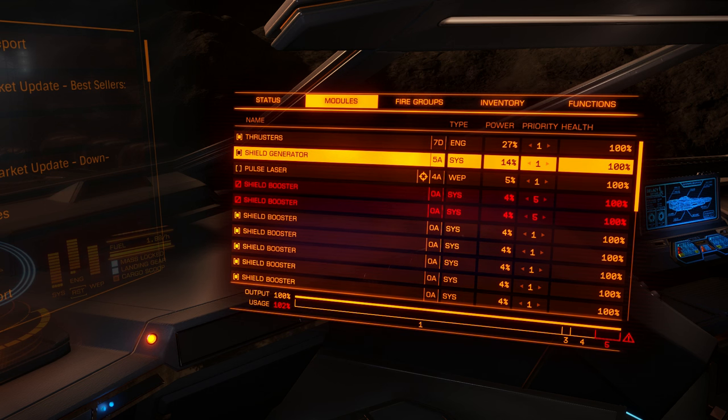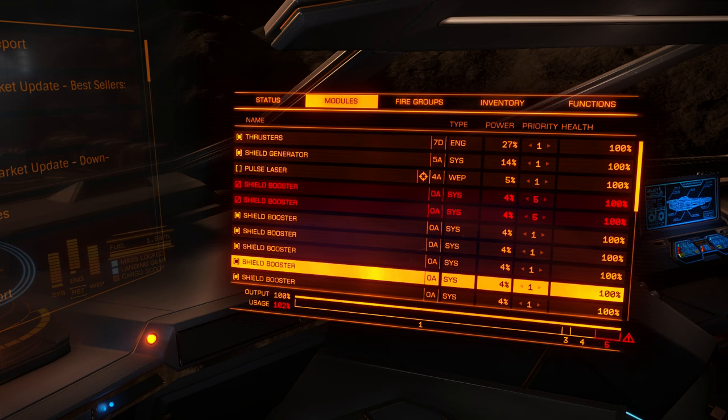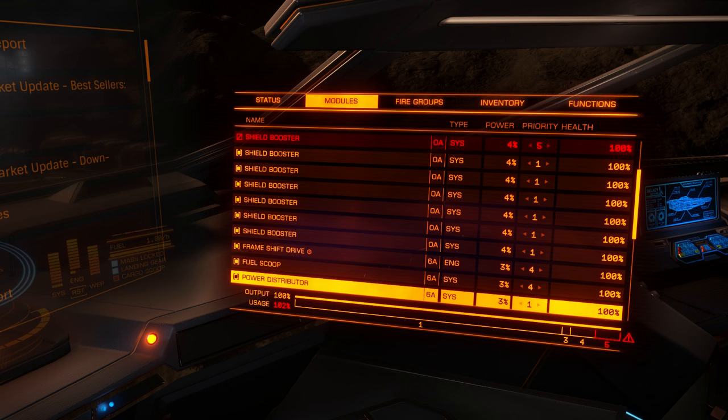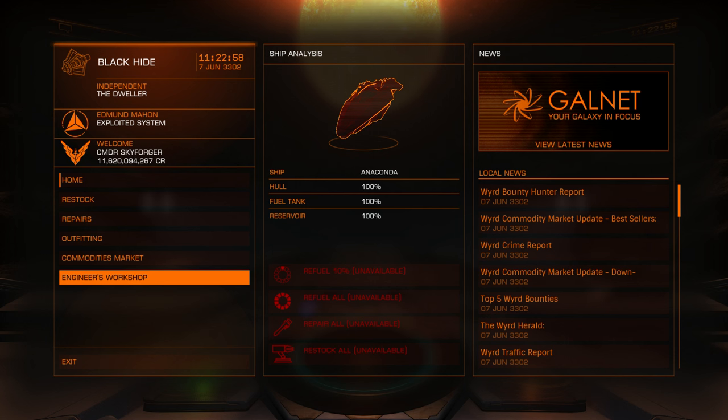After this I want to upgrade my shield generator. Anaconda is the perfect pizza delivery ship, as I call it, because it has up to class 7 internal slots, so you can carry class 4, 5, 6, and 7 shields for different ships. You can have up to class 8 power plant, up to class 7 thrusters, up to class 6 frame shift drive, up to class 8 power distributor. So you can upgrade more ships with your Anaconda, and the same module can be used for multiple ships. For example, a class 6 power distributor can be used for Federal ships, Federal Assault Ship, and Clipper — so one upgrade and three different ships benefit from it.